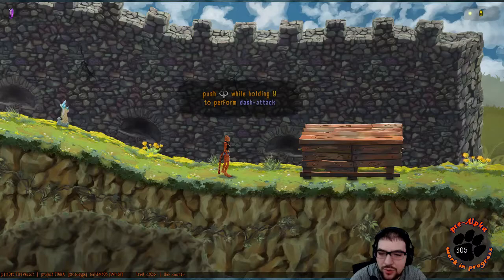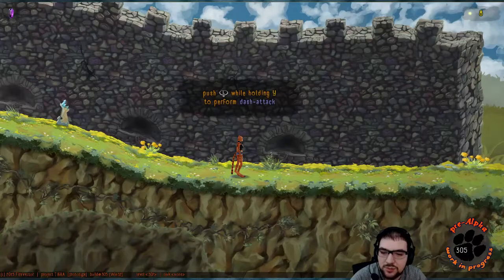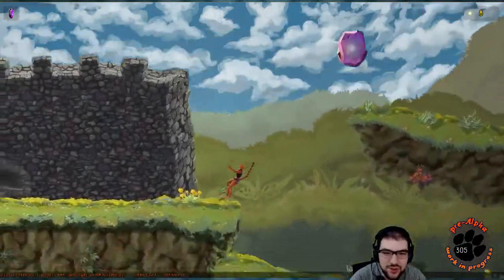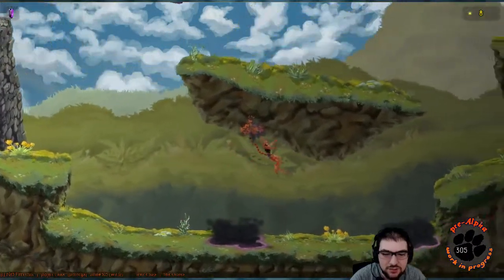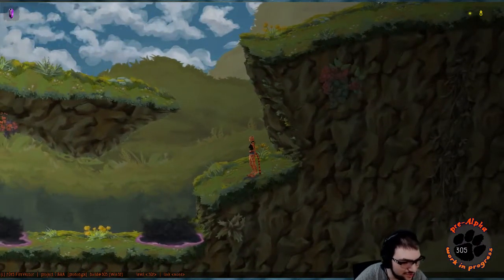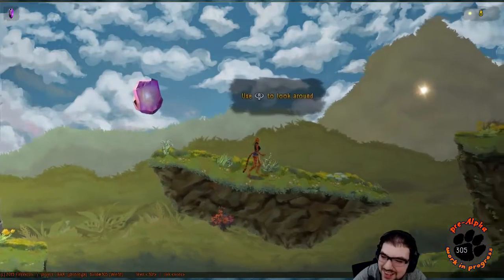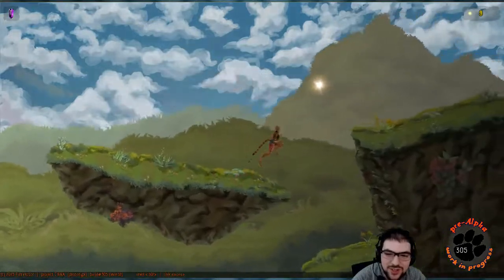Press and push L while holding Y to perform a dash attack. 'Push' is a little confusing because you can actually press down on the PS3, but I guess you can't do that on an Xbox controller — so never mind. Dark pools are deadly — don't touch them. Noted. What did I do to the poor Khajiit? I don't know — apparently I just made her a tiger instead.